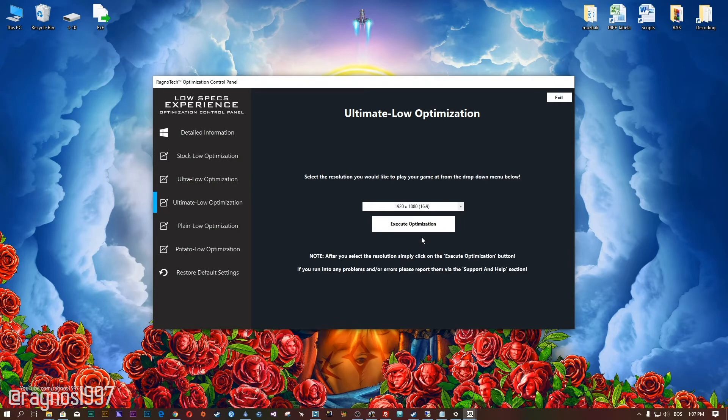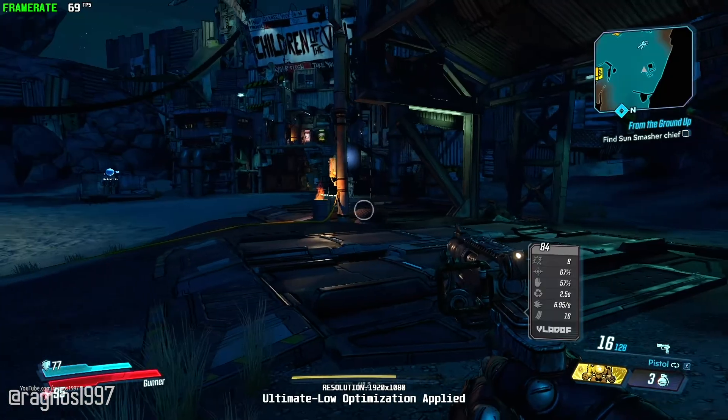Feel free to experiment with the resolutions and optimization methods to find what works for your system the best. If you are not happy with the optimization results, you can always restore your game to default settings. Simply select the restore default option and your game will revert to default settings.